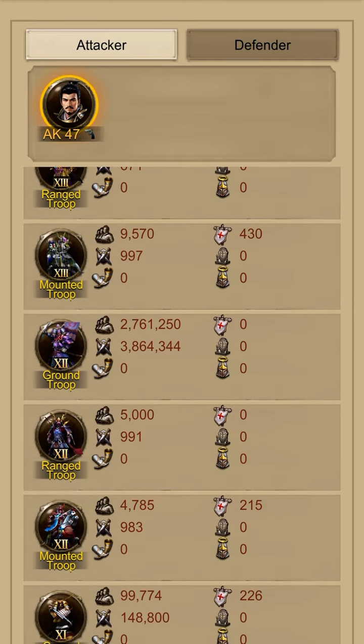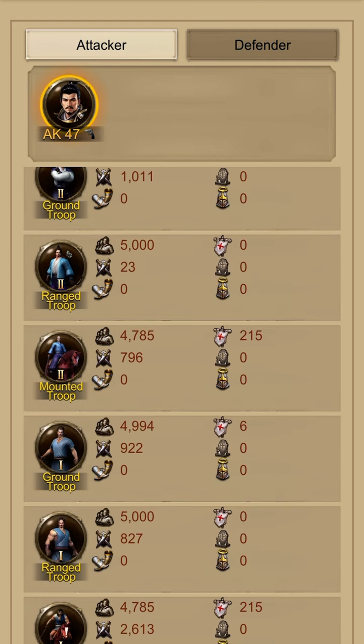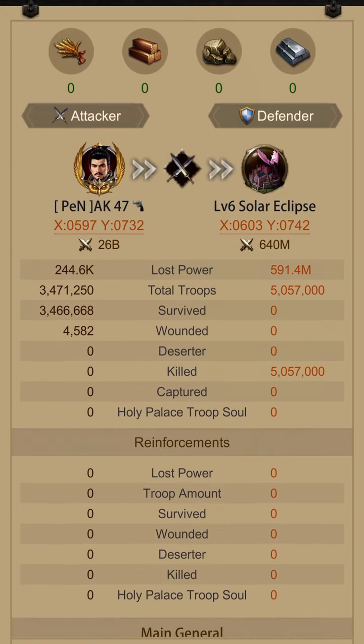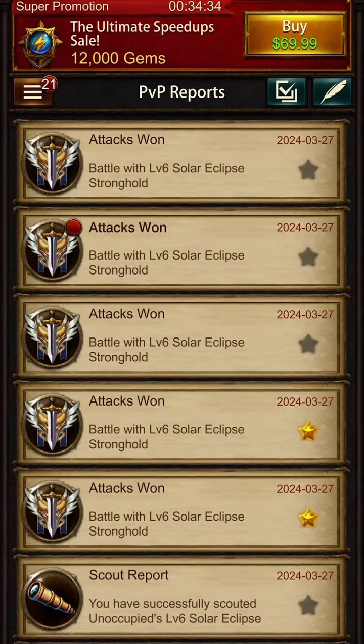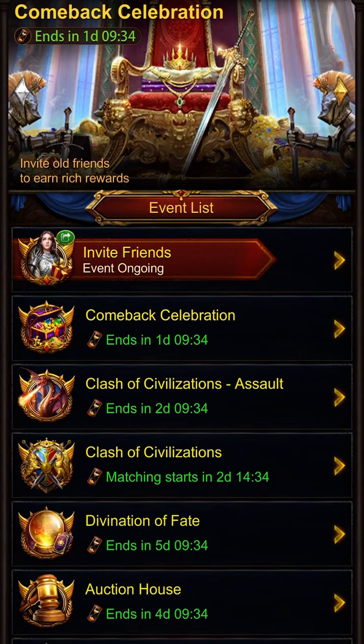I didn't use my siege machine — I only used other different types of troops. You can see I don't have siege machines. Most of the troops I sent were T12. This way you avoid healing siege machines and spending gems.